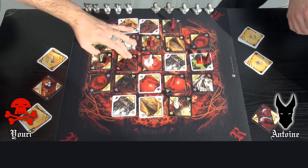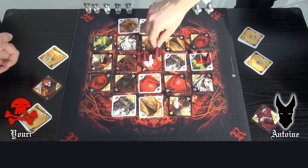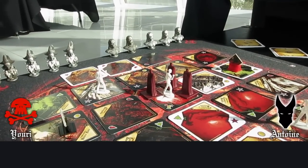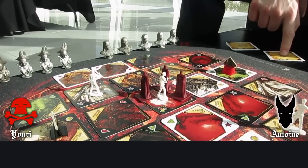It's my turn. I move my 3 soldiers to gather them in the middle of the board and fight the opponent's soldier. I have 1, 2, 3 points strength, plus 1 with my card: 4 points.